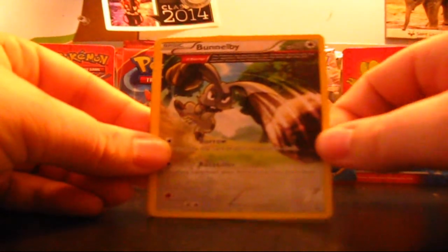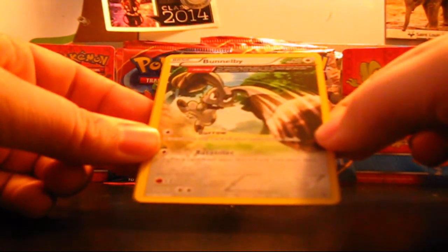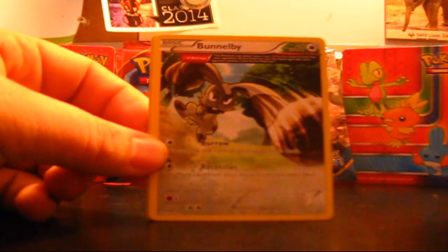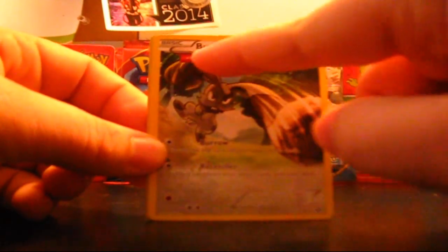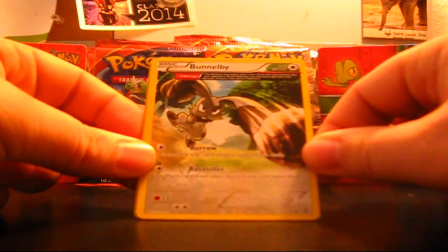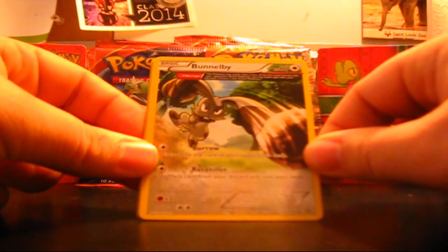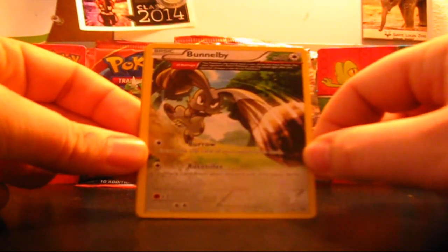Ooh, one of the new Origin Ability cards — I can't remember what they're called, but it's got a bigger art than usual. It's not a full art but it's bigger than normal cards. This Bunnelby has Omega Barrage: this Pokemon may attack twice a turn. If the first attack knocks out your opponent's active Pokemon, you may attack again after your opponent chooses a new active Pokemon. That's freaking crazy, though they're not usually very overpowered, so it works.